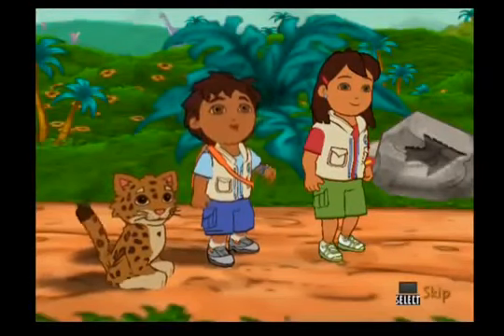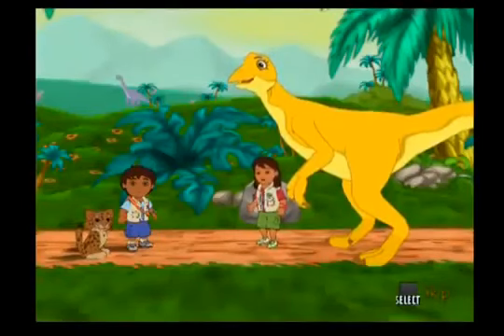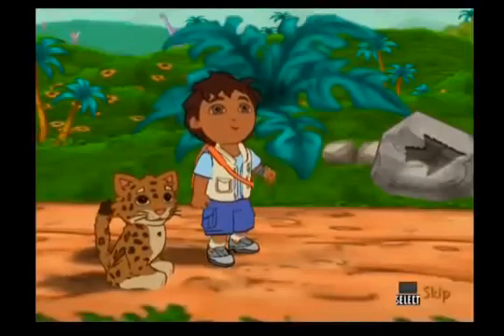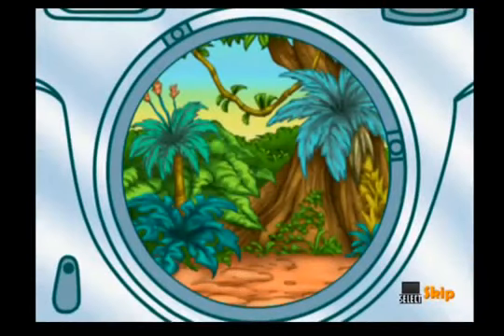Uh-oh. I think I hear another dinosaur in trouble. You've got to help. Maya and I will keep going while you help the dinosaur in trouble. Catch up to us when you're done. Let's use Click to find the dinosaur in trouble. Say click! Diego needs to find a microraptor. Microraptors are small dinosaurs with wings and feather-like scales. Move the left analog stick left or right to search, and press the X button when you see what you're looking for.